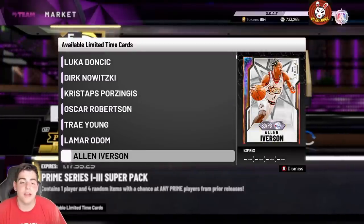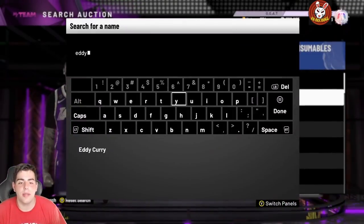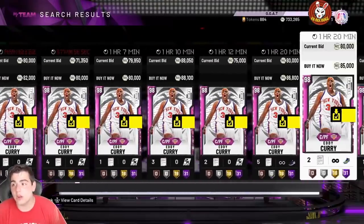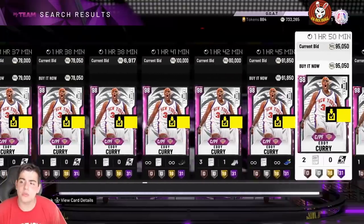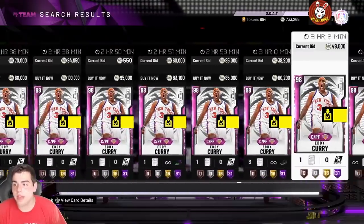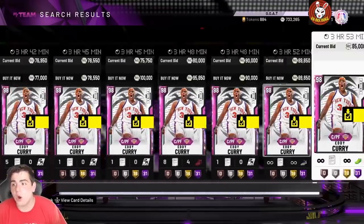You're here for super pack tips, so let's go over them. Every single time super packs drop, I'm going to give you my advice. Oh — Eddie Curry was on it. Wow, Eddie Curry has been holding his value. This is how super packs work: the first hour or two, every single player in the packs drops. This is for every single super pack — this is how you make the most MT. This is how I made millions.